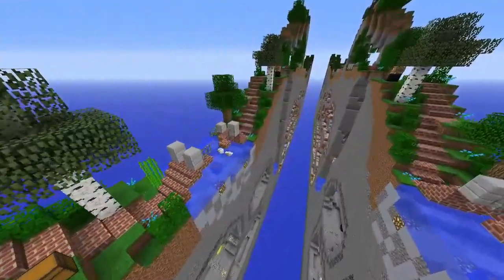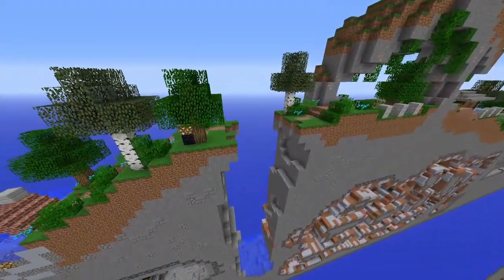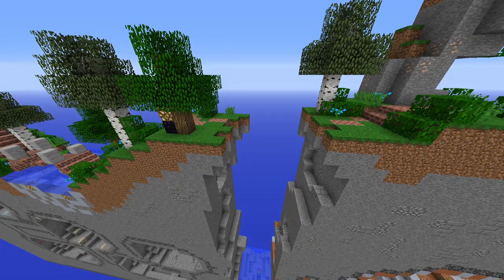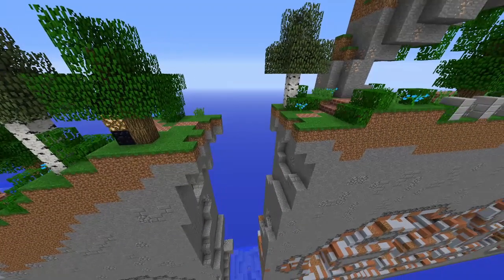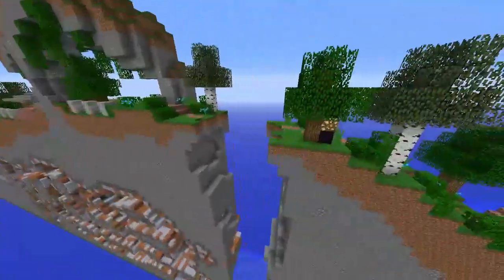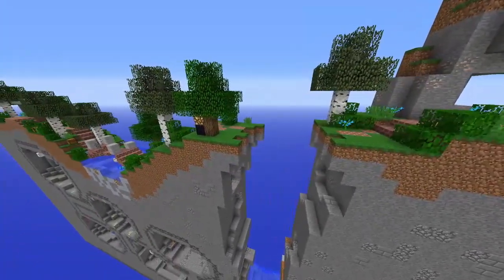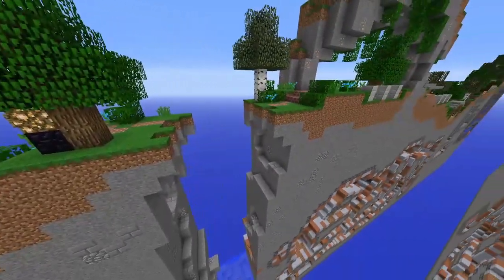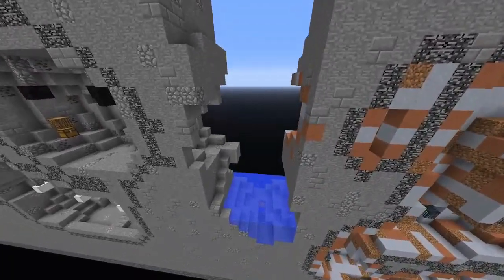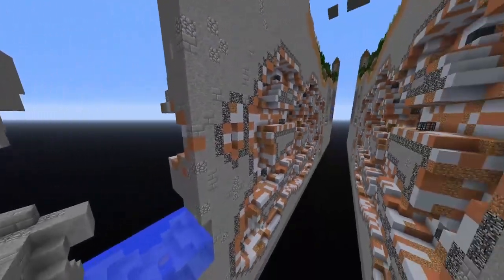Moving past that, the first area of the map that players should be moving down to is the ravine crossing. At the ravine crossing, the main objective for players is to build typically a bridge to get across the ravine. During which, the teams will be firing across each other, trying to hinder any progress on that bridge and any players crossing. Players additionally have the option to drop into the ravine.